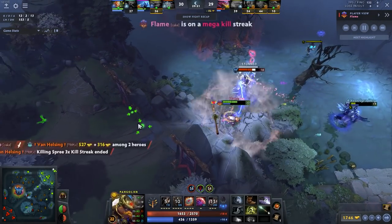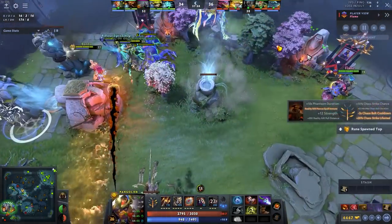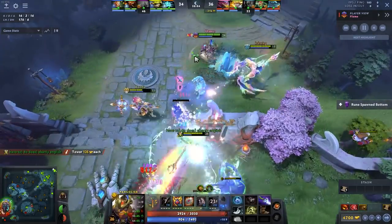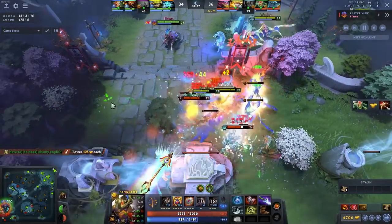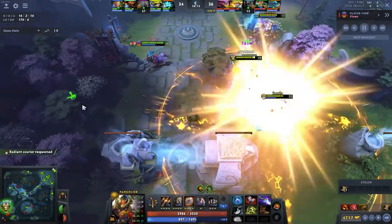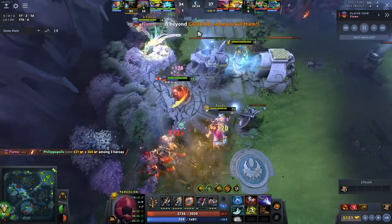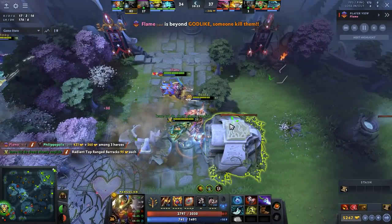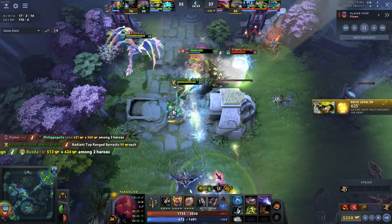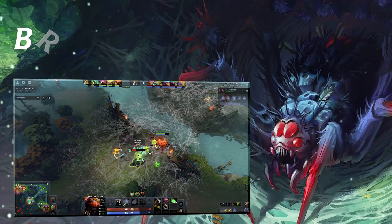Another key thing: when you're rolling on people you can't miss because Defusal slows them, guaranteeing the setup on the Roll. Without Defusal, if you Swash up to someone and then Roll, they might be a little far away and you lose your chance to chain stun them. Defusal lets you Swash on top of them, slow them, Roll on them, and keep them very close to you and your team for the full chain stun.